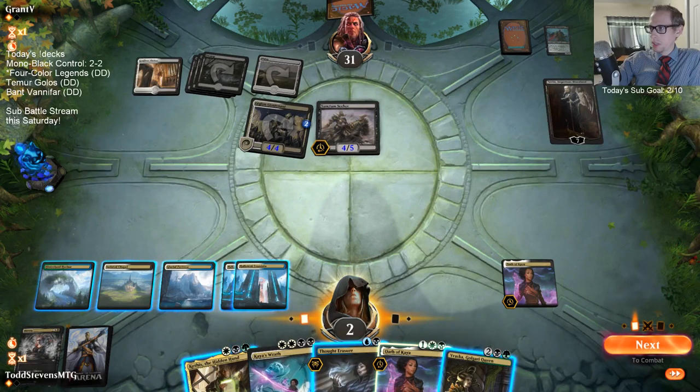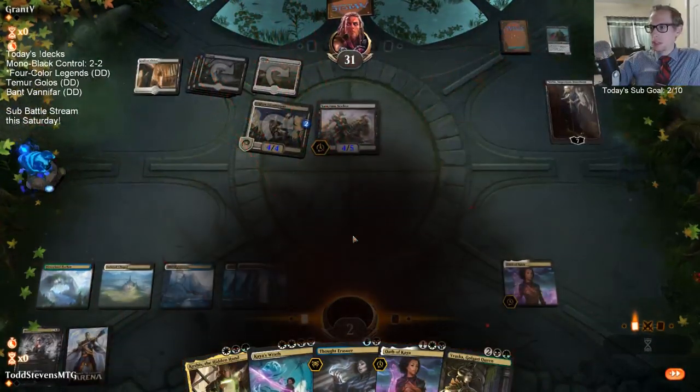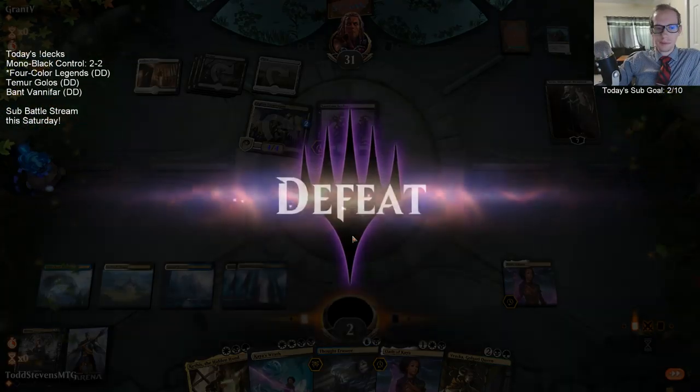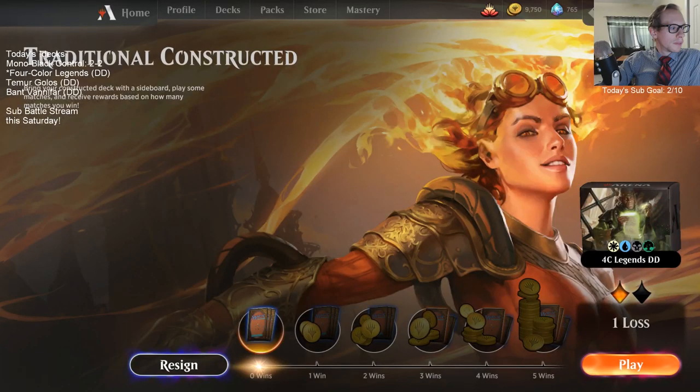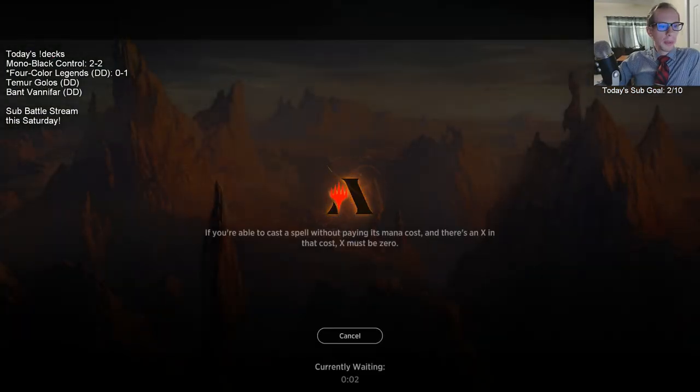Stuck on black mana - it's going to happen in a four-color deck. Our opponent's not a big fan of sacrificing their vampires for three damage. We already played Mono Black Control - it was honestly a really sweet deck, really liked it. It'll be up on the YouTube channel in about 10-15 minutes.